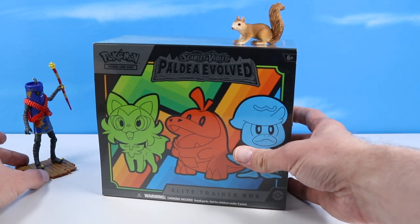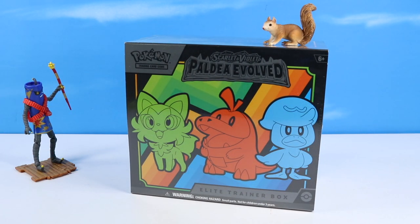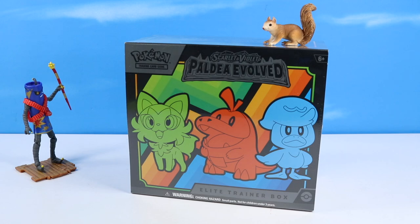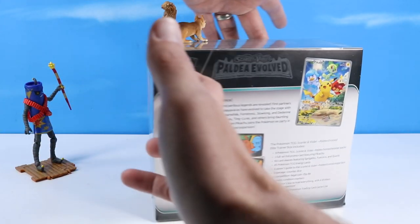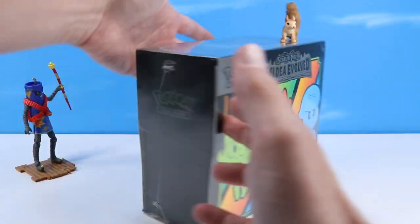The Paldea Evolved box is a pretty colorful box with — how do I say them? I have the hardest time saying these starter Pokemon. Quaxly's pretty easy. Fuecoco, which I use, has now evolved into Fuegator. And then Sprigatito. Did I get that right? On the back: nine Pokemon TCG Scarlet and Violet Paldea Evolved booster packs included, and all the basic Elite Trainer box stuff.